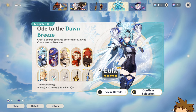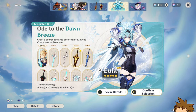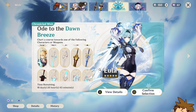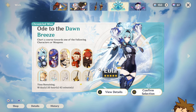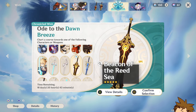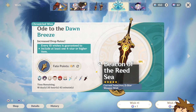You need less fate points to guarantee, but either way you're going to have to go all the way to about 180 to guarantee yourself an actual weapon, which is still close to — I'm not sure exactly — maybe 210 or something for the regular weapon banner. So it's still kind of close. It's better, but still kind of close. This banner is also a bit silly because it has other things, but we'll talk about that later. Right now we're just going to be summoning for the Beacon of the Reed Sea and I'm very excited.